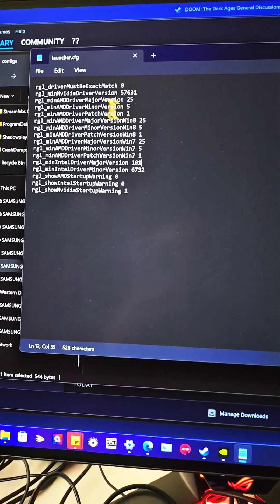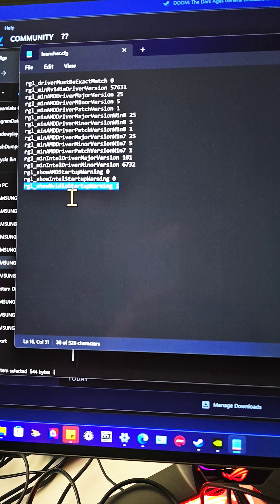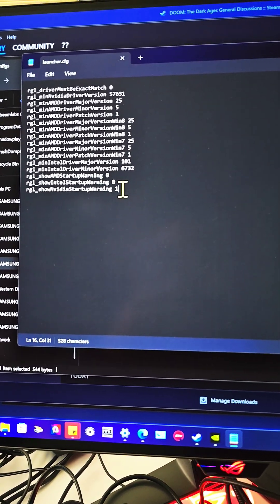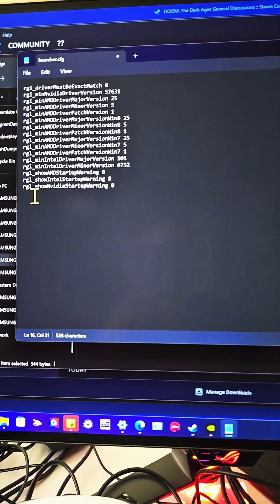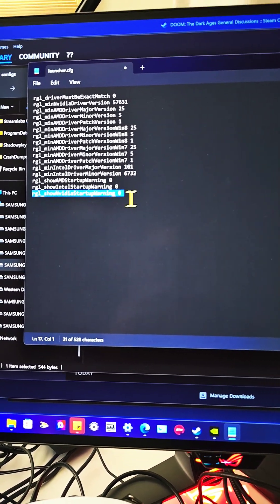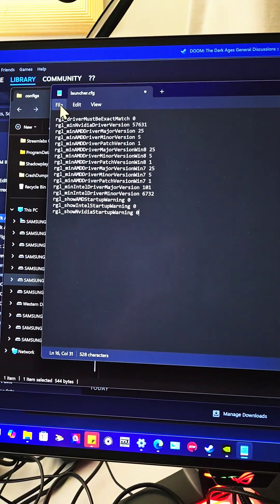Scroll all the way down to where it says 'rgl_show_nvidia_startup_warning 1'. Highlight that value and change it from 1 to 0, so it reads 'rgl_show_nvidia_startup_warning 0'. You have to manually type that.